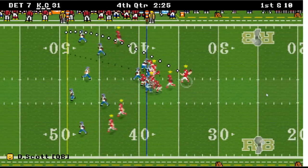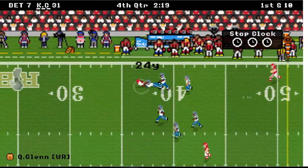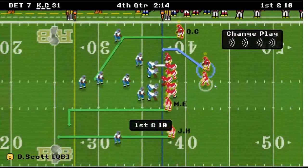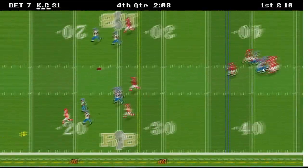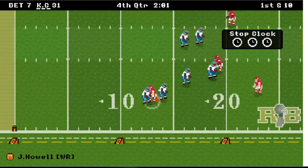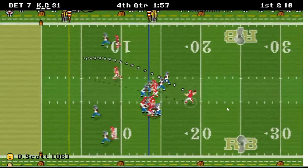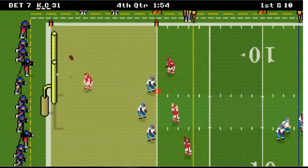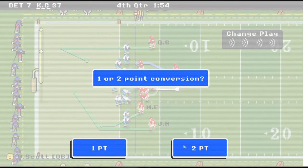I got Glenn — yep! I like those deep passes, they're a lot of fun. I got Howell — I got him! It's just too easy now. When I first started playing I thought there was no way I'd ever win — I got the tight end, Edmonds — touchdown, another one!